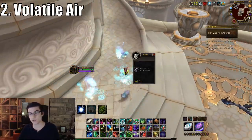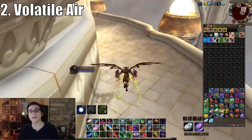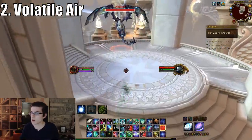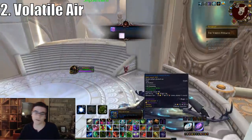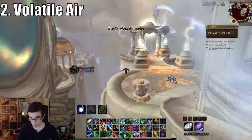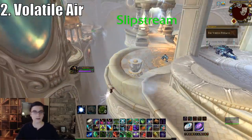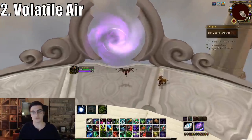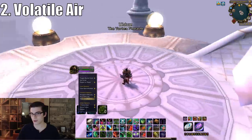Head over to Vortex Pinnacle on normal difficulty and do this 10 times per hour, hitting instance cap. Clear up to the second boss, killing every trash mob except the tempests that disappear when you look at them. Loot everything — for one clear I got around 30 volatile air, and on Emerald Dream one volatile air sells for 27 gold, so a stack of 200 is 5,400 gold. Once you kill the second boss, jump off the edge — you won't die, it'll port you back to the beginning. Leave, reset, and repeat.